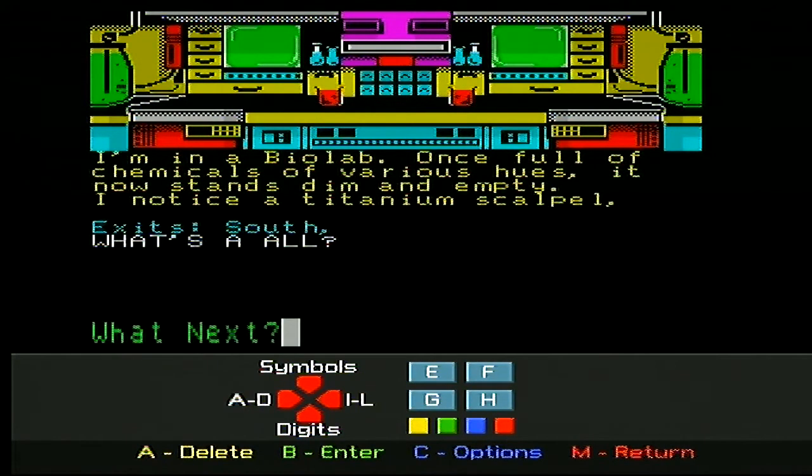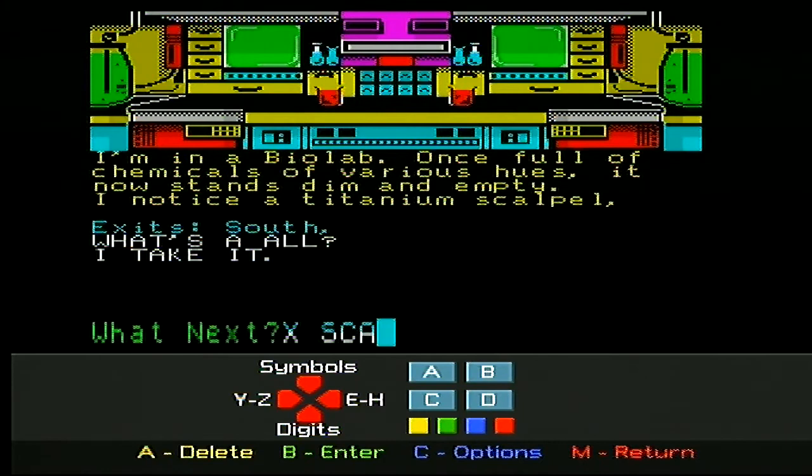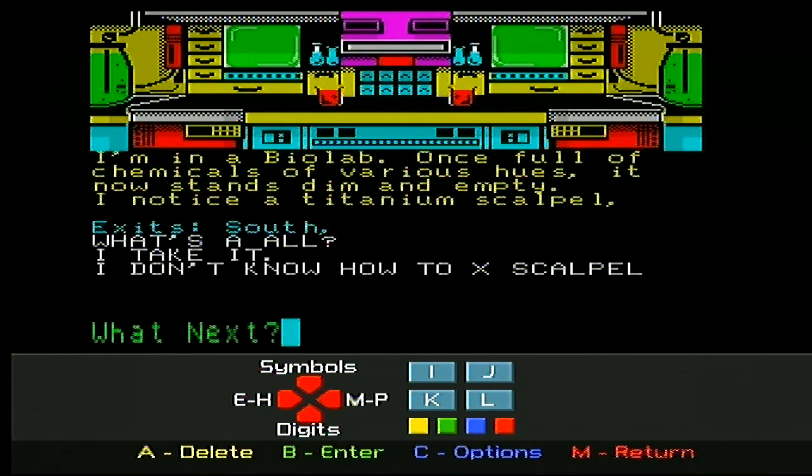Let's do 'get scalpel' then. It's a lot easier to type these things, I think. It was a bit of a pain doing it this way, but it's possible. Scalpel - it takes a little bit longer. Shall we examine it? Let's examine it. See if X works, because X used to be a good command for doing it. Examine scalpel, because we'll see if there's anything interesting about it. So we've got a decimator cannon though.